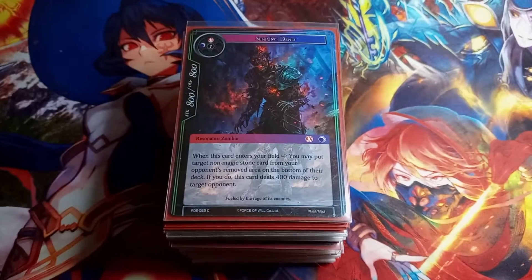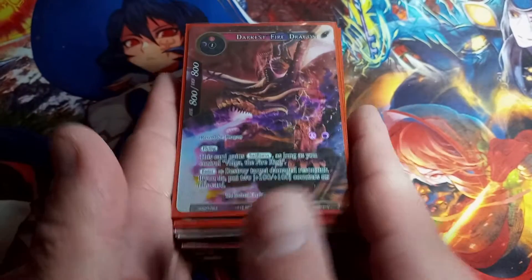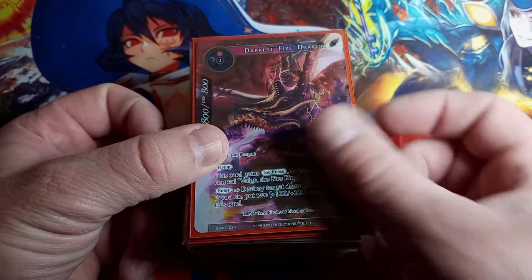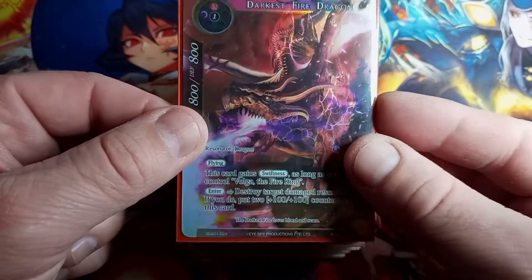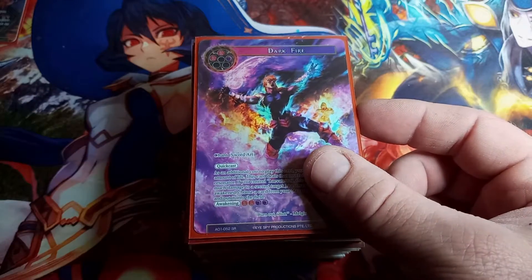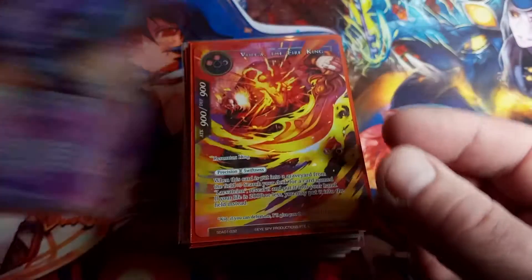Let me change the lighting. Darkest Fire Dragon — sick looking card, I gotta say. Starter Deck Alice Origin One, and this is a full art straight hollow. You know how I feel about dragons — it's a good hit. Dark Fire, Alice Origin One, super rare, full art straight hollow.